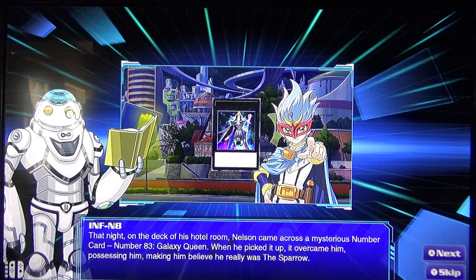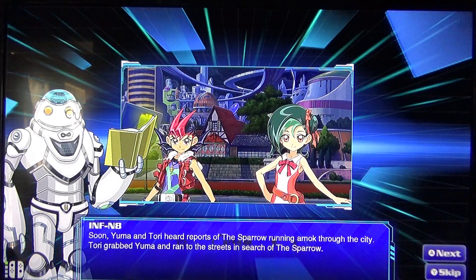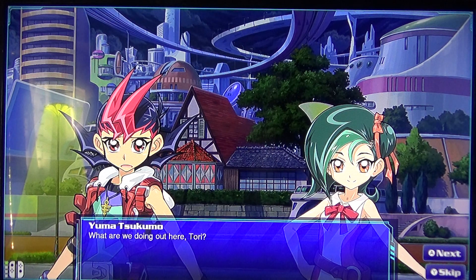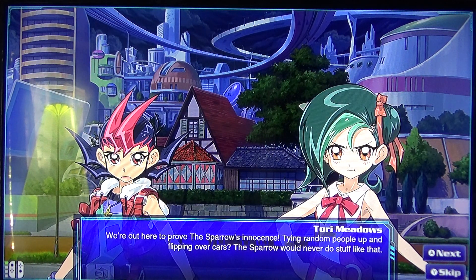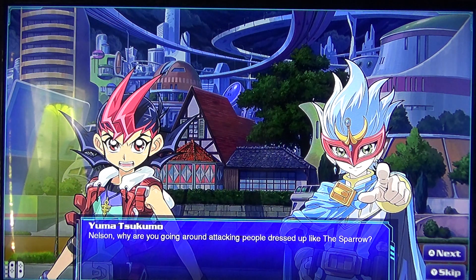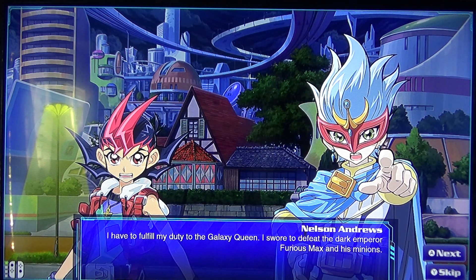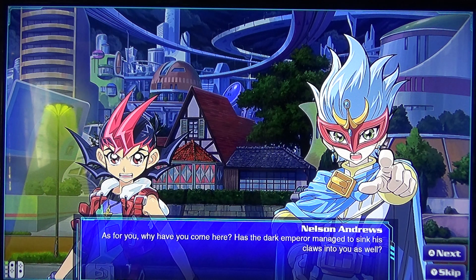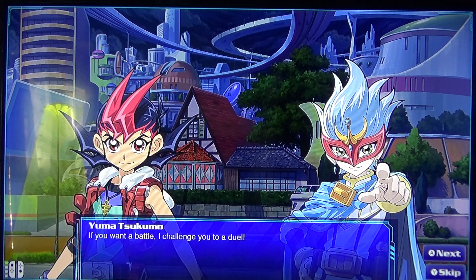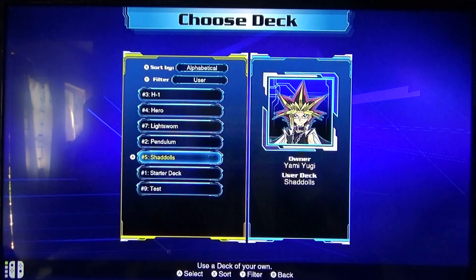When he picked it up, it overcame him, possessing him, making him believe that he was really the Sparrow. Soon Yuma and Tori heard reports of the Sparrow running amok through the city. Tori grabbed Yuma and ran to the streets in search of the Sparrow. 'What are we doing out here Tori?' 'I'm here to prove the Sparrow's innocence — tying random people up, flipping over cars — the Sparrow would never do stuff like that.' It wasn't long before Yuma and Tori came across Nelson lurking in the streets in the dead of night. 'Nelson, why are you going around attacking people dressed up like the Sparrow?' 'I had to fulfill my duty to the Galaxy Queen. I swore to defeat the dark emperor Furious Max and his minions. As for you, has the dark emperor managed to sink his claws into you as well? Snap out of it Nelson.' 'If you are aligned with the dark emperor, then I have no choice but to battle you. If you win the battle, I challenge you to a duel.'